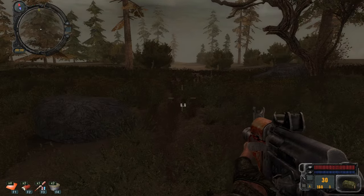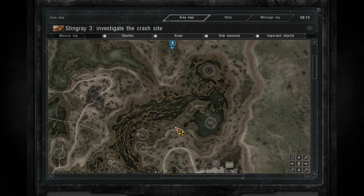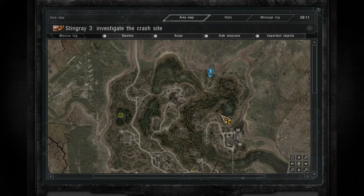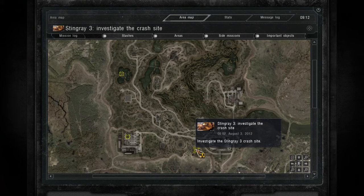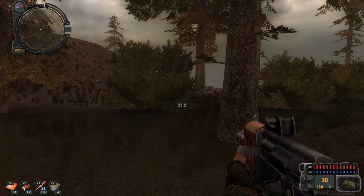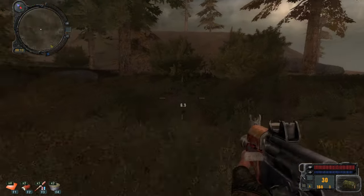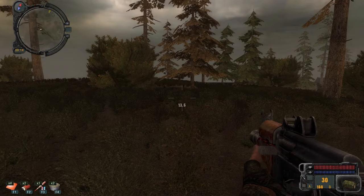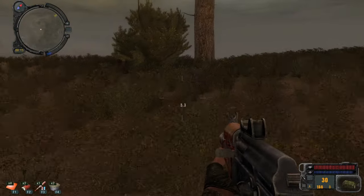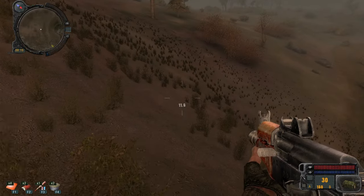We've got a lot of supplies. Let's check the map — this is where we are, and we've got our anomalies marked on the map, which is good. We're going to explore the anomalies because that's the only way to get the artifacts, and these are our three helicopter missions. I think the best thing to do right now is head to the boiler anomaly. We are much faster than in Clear Sky when sprinting — this is going to be nice.